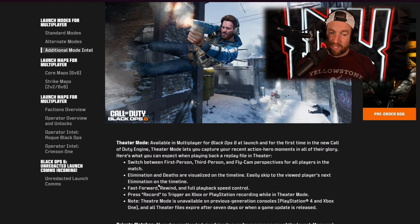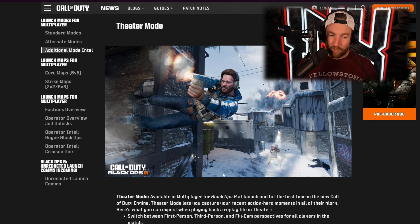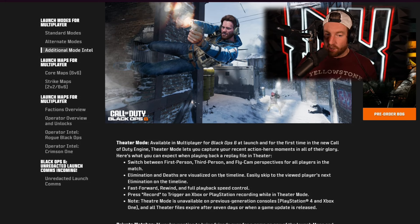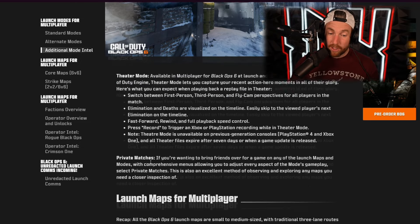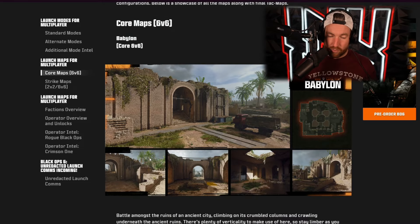Then of course we have theater mode. You can switch between first person, third person, and fly cam perspectives for all players in the match, which will also help stop hackers. Eliminations and deaths are visualized on the timeline, making it easy to skip to where you go crazy in a match. Fast forward, rewind, and full playback speed controls are included. You can press record to trigger Xbox or PlayStation recording while in theater mode. Once you record a match, it'll be saved for seven days or until there is an update. Private matches are also coming.